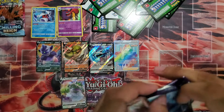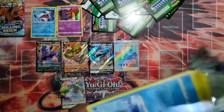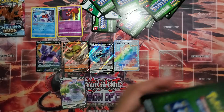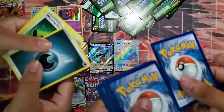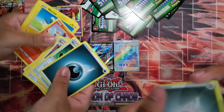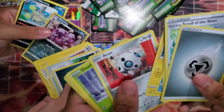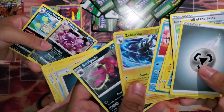This is a COVID-19 free zone. I think that was Vikavolt we were talking about. Avery, Flaaffy, Delibird, Larvesta — this is like the last booster pack. Heracross, Crabrawler, Wheezing, and another Wheezing. Wheezing's back to back.